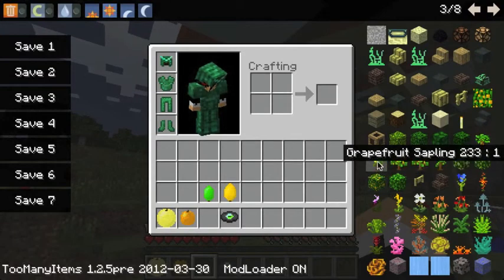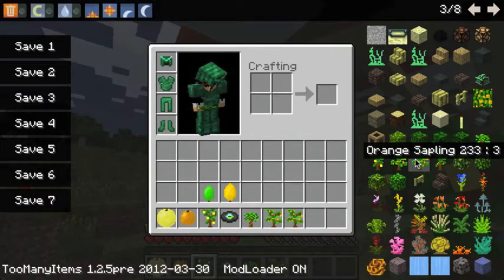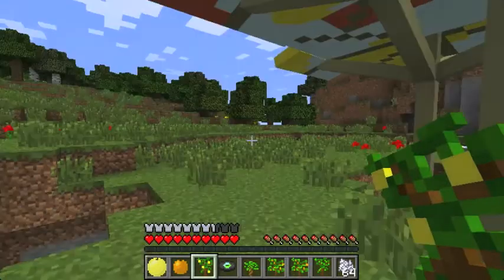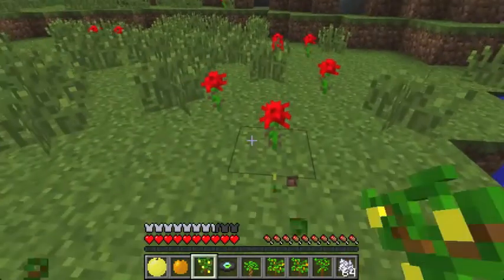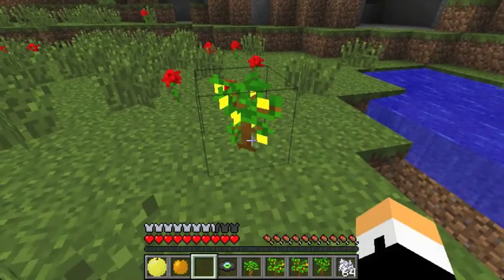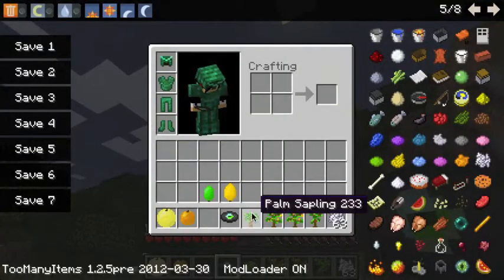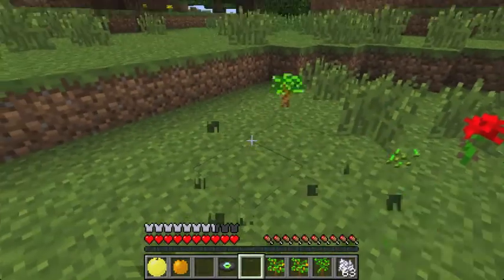There are some new trees — actually, tons of new trees. I will show you all of them, probably getting toward the end of the video kind of soon. This is a grapefruit tree sapling, and there's a grapefruit tree. I think if you use shears on them you get grapefruits. I believe this is a palm sapling.